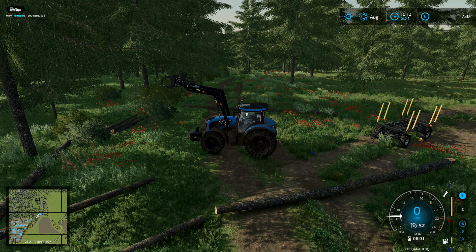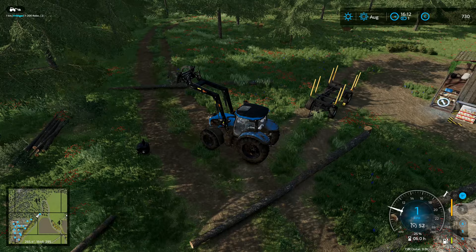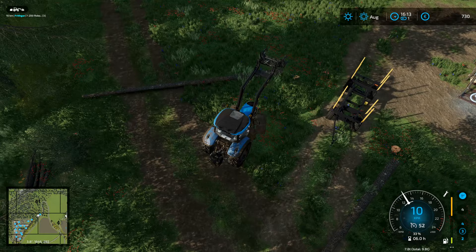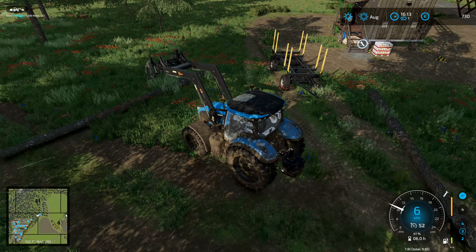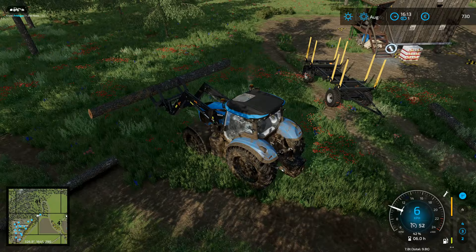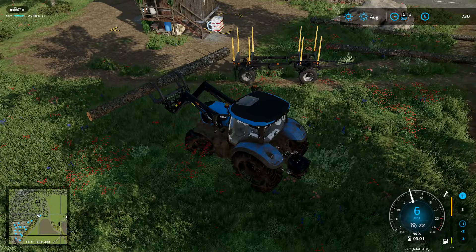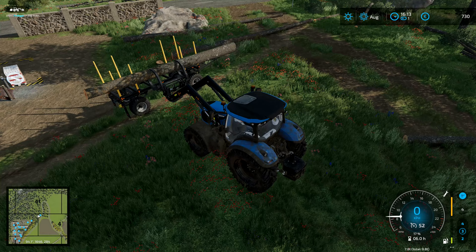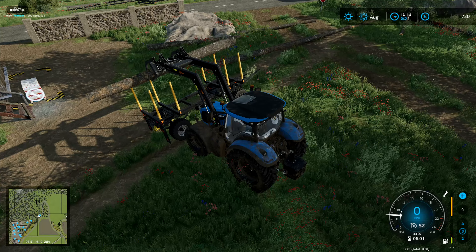We'll drop that trailer right there, select that one and drop that front weight off. And I can get these trees picked up. We'll start off by picking up these two over here — we could do them one at a time. Get these loaded onto the trailer. At least this log grab is pretty reasonable — you can pick up the logs with this one. There's always some log grabs you have genuine struggles with, but this one doesn't actually seem to be one like that, and I'm quite pleased about that.